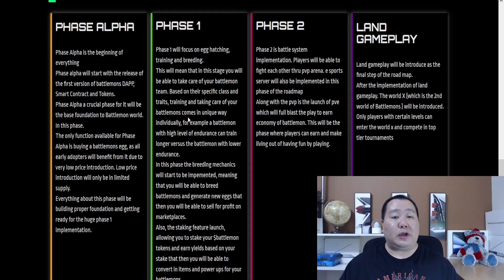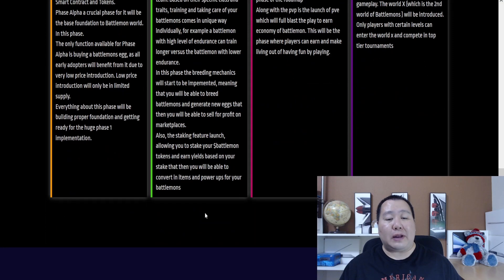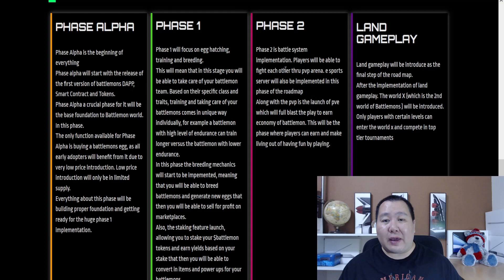Phase alpha begins with the first release of the Battle Mons DApp, smart contract, and token. Phase one focuses on egg hatching, training, and breeding — at this stage you can take care of your Battle Mon team, battle on specific class traits, and each Battle Mon comes with a unique individuality. Phase two is the battle system implementation, where you can fight each other through PvP in the sports arena or e-game server — this will definitely generate a lot of hype, with people recording gameplay and posting on Twitch or YouTube.